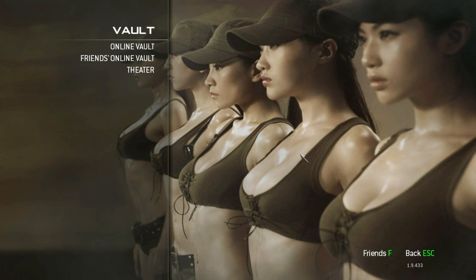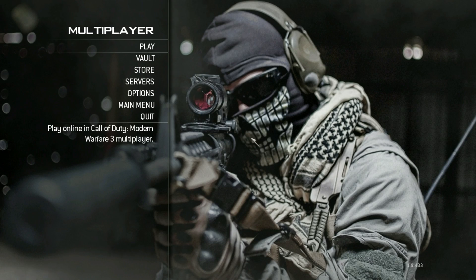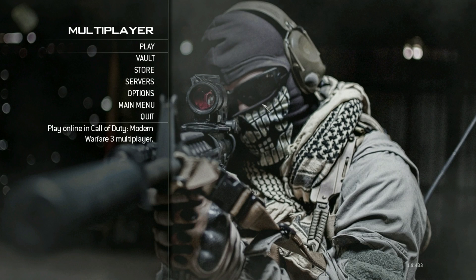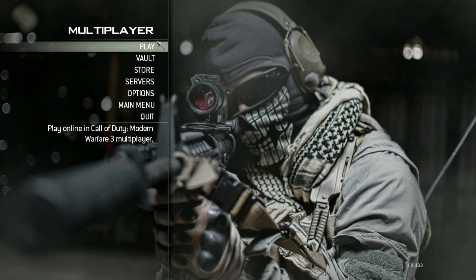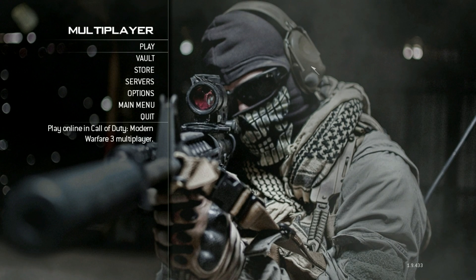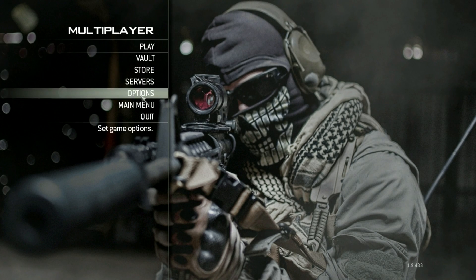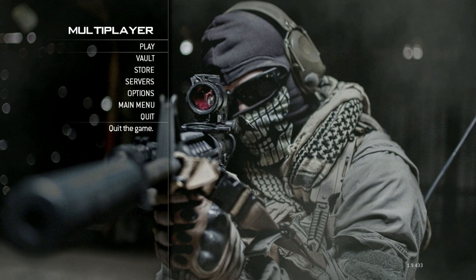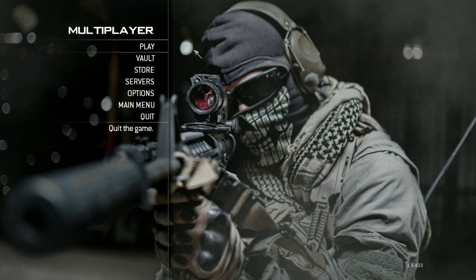I changed my background, so this is one of my backgrounds, this is the other. I like this more, don't ask me why. So if you want to see how to change the background, just click on the link in the video. Also, if you want to see how to remove this smoke here, I will also make a tutorial on that in the same video, so just click on the link. If you want to see how to disable the music in here, you can also click on the link.